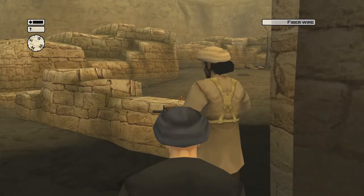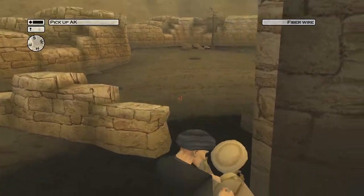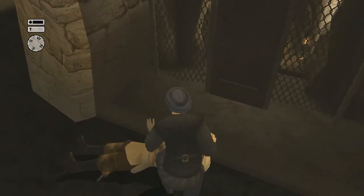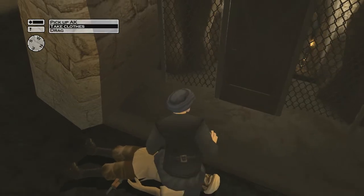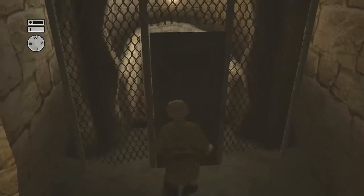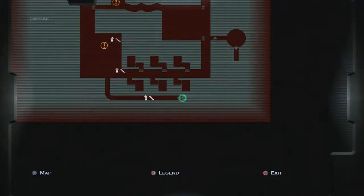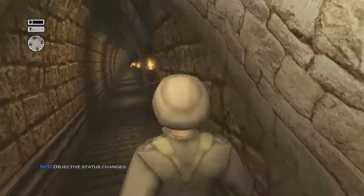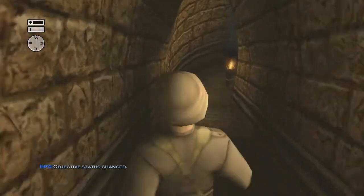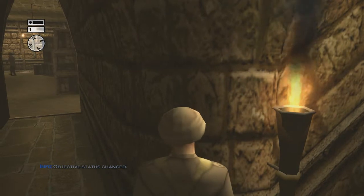The reason why I say he is one of the toughest people to take out is because his pattern is different. He patrols this area here, which is the compound, which you want to get into. You have to take his disguise — you don't have to take his weapon — but you do need his disguise. If you get in here without your disguise, guards will call for reinforcements and you'll pretty much be taken out right away.